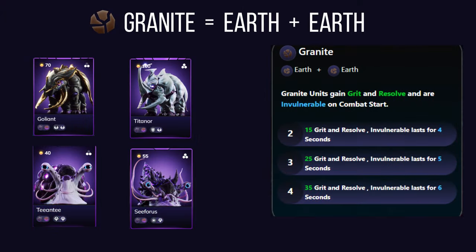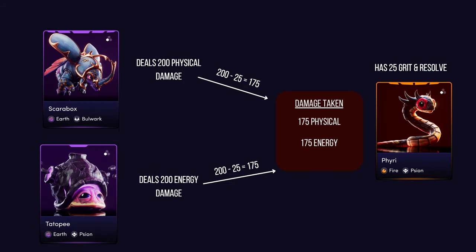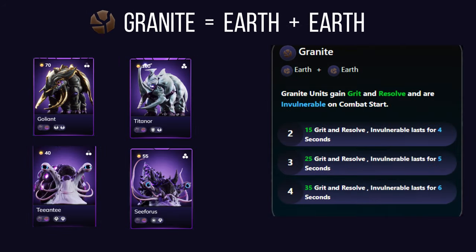Granite affinity doubles down on the earth element, making alluvials extremely durable. These units gain grit and resolve and become invulnerable at the start of combat — they can't take any damage for a specific amount of time at the very beginning of the fight, like a shield protecting them right from the start.